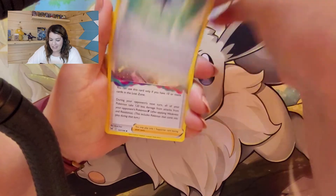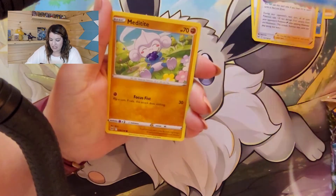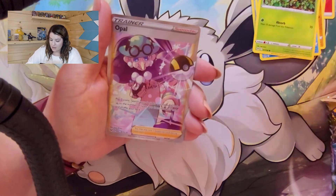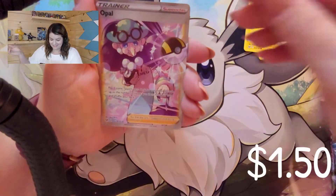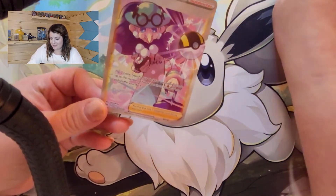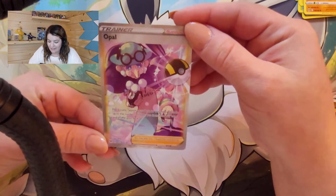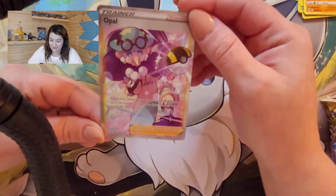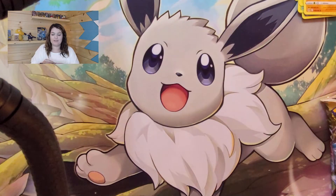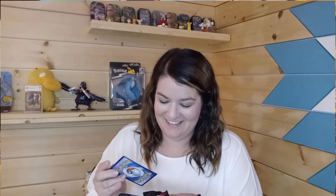Let's get started. We pulled an Abomasnow, a Gift Energy, Fantina, a Shellos. I also really like Vanessa — I'm not usually a full art trainer person, but I like Vanessa. I like water decks. Then a Horsea, Seedot, Tynamo, and a Full Art Opal from the Trainer Gallery. I like this Full Art Opal better than the original — the art's a little bit better. Unfortunately Opal isn't that playable, but we'll show her some love.